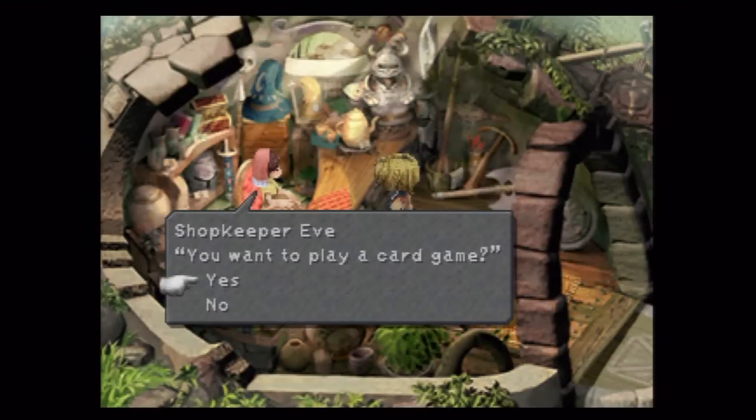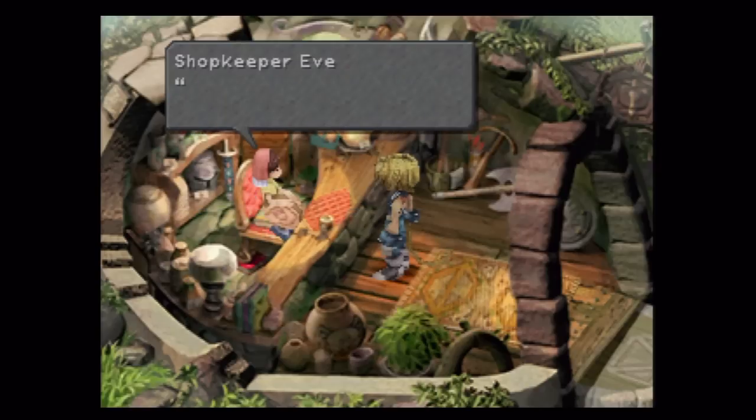Now I'm just gonna go over here and show you. You can go up to anyone, press triangle, press square, and they'll say 'Do you want to play a card game?' — why yes, yes in fact I do.